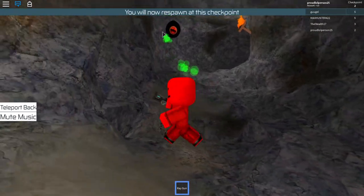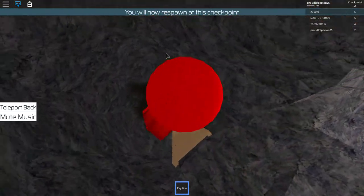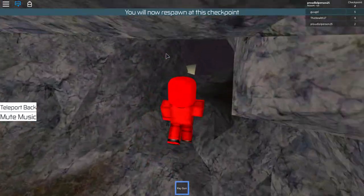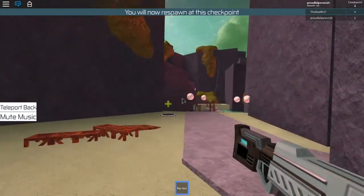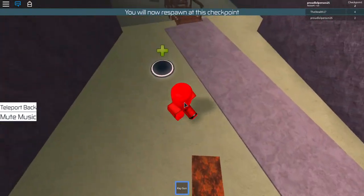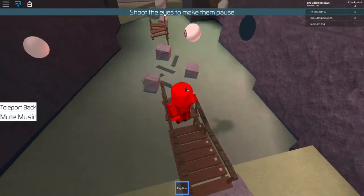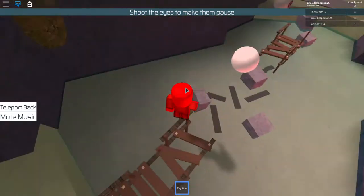Okay, it's actually shooting and loading — it's getting better. So then you go down this ladder. You have to go through here — this is like the hardest part. Parkour time. Basically, if you shoot the eyes it'll make them pause for a little bit, and then they'll start moving again. These ones don't shoot you.